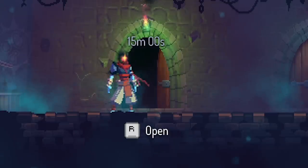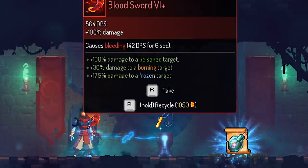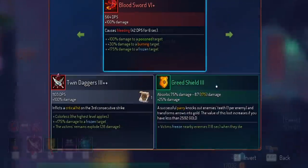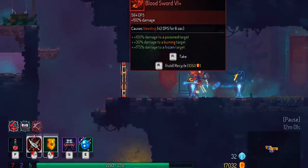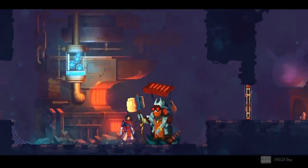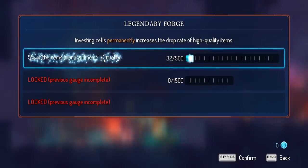This one counted because I made it here in under 50 minutes. The reward this far into the game: Bloodsword 6-plus for 564 damage per second plus all that stuff, a golden amulet with some cool side effects, and a root grenade. I'm just going to take this amulet since it has better effects. That's 1103 damage per second — hey, never mind, I don't want it. I was even able to recycle the old amulet for 1150 gold. My damage is getting up there — 1269 damage per second. Investing cells permanently increases the drop rate of high quality items. 5% — one in 20 items will be plus quality.